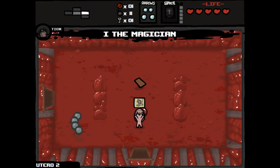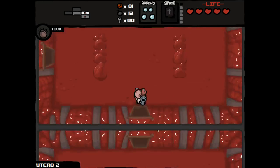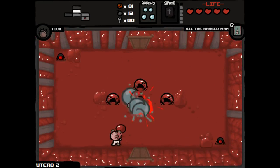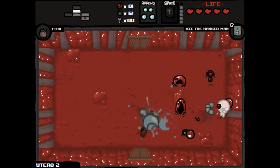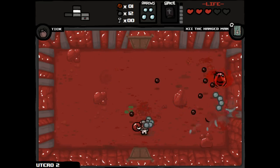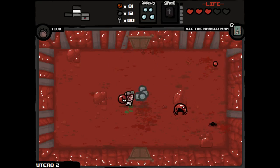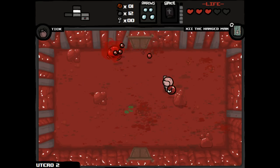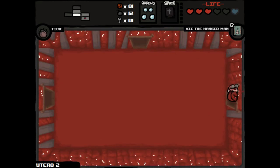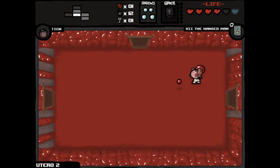We got a card here — the Magician. Gives us homing tears. Let's call back up our Hangman. This is kind of a scary room — dodging skills were not there. We also now take full hearts of damage instead of half. My Book of Revelation should be charged now. Let's go ahead and use it. Let's go back and get that heart. Full heart — excellent. Not that it matters because we do full hearts of damage, it's gonna do the same. All for the same protection.